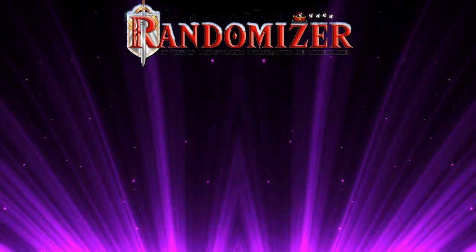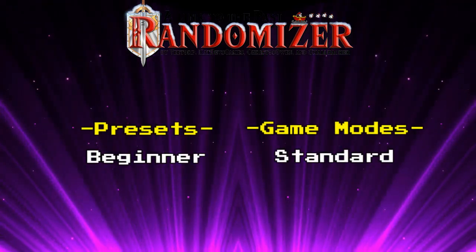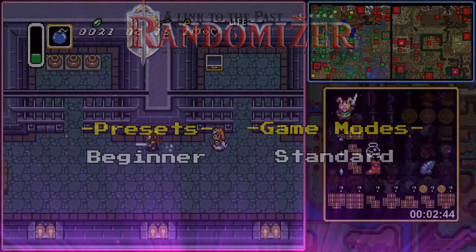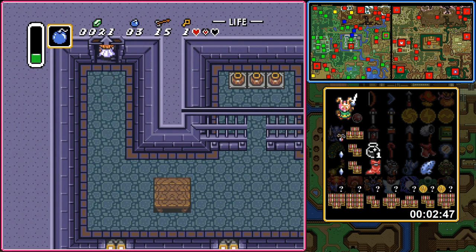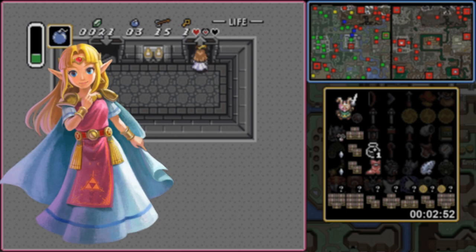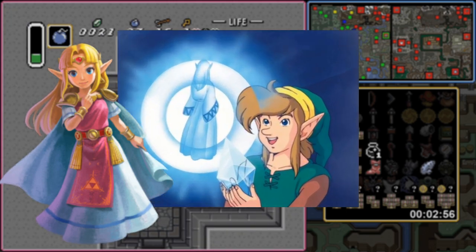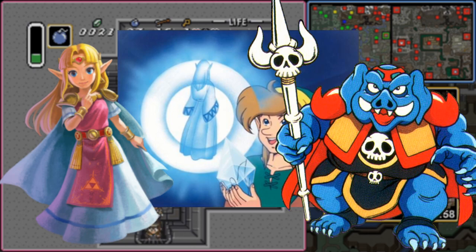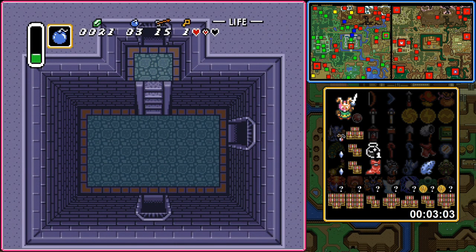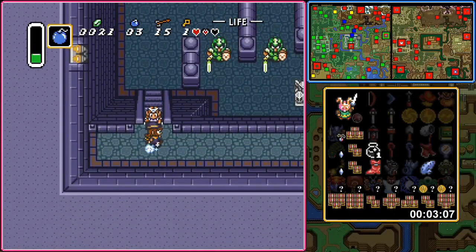Let's start things off as simply as possible by looking into the most basic of modes: standard. This also happens to be the mode selected in the beginner preset. Standard is the mode that strays the least from the vanilla game's original flow. You start off by rescuing Princess Zelda from Hyrule Castle's dungeon, save the seven maidens, and conquer Ganon's tower to take on the pig himself. Unless you choose to do otherwise, this mode only shuffles the game's items around, and it is up to you to solve the puzzle of how to find each item you need to complete the game.